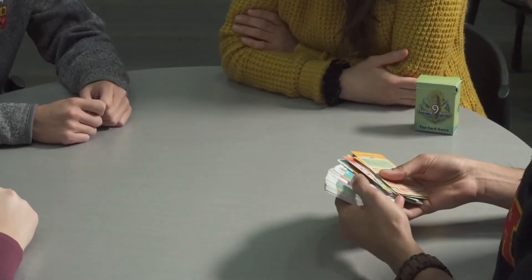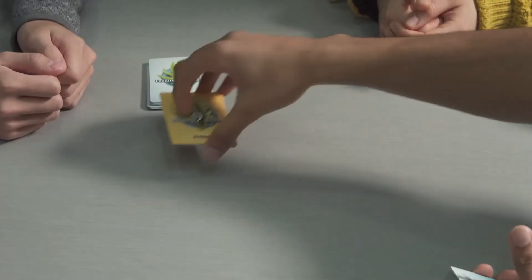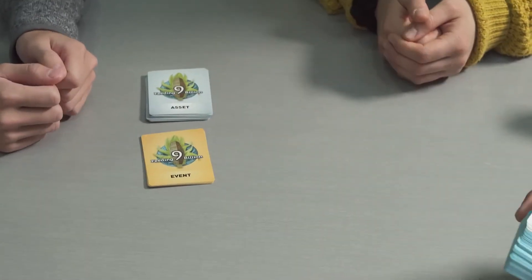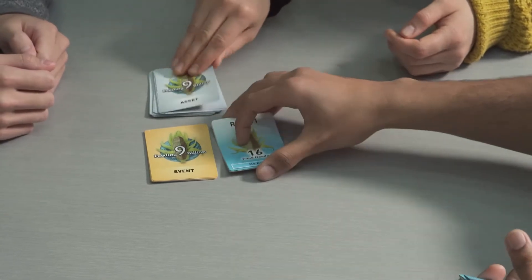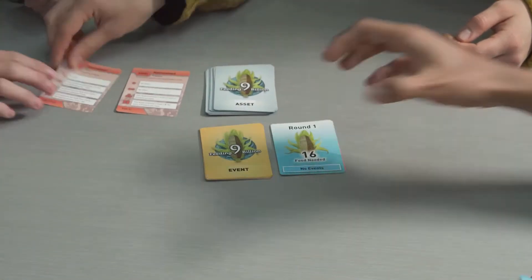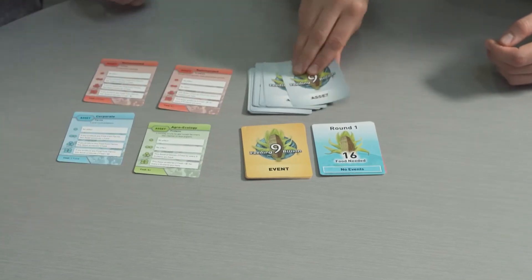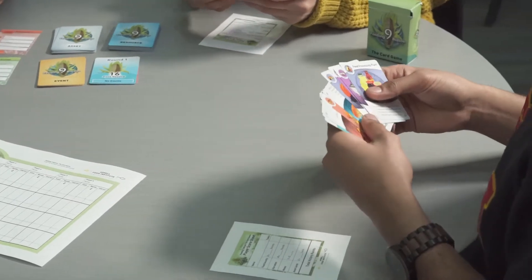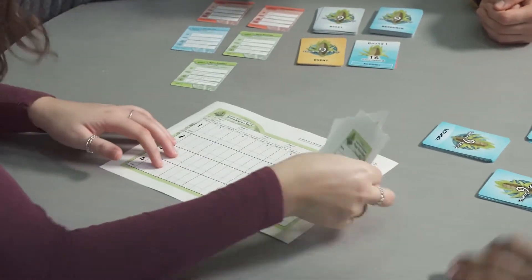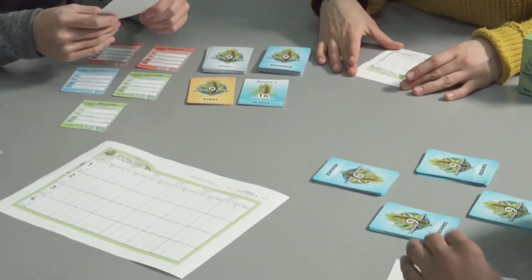When you get the game you will have to sort the cards out. First pull out the asset cards and put them to the side. Next find the yellow event cards. Then pull out the four round cards and make sure these are in order with round one at the top. Shuffle the resource cards and deal each player ten. Make sure you have a copy of the rules handy and that you've printed up the score sheet — these are all available on our website.